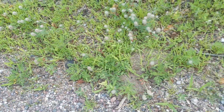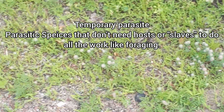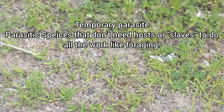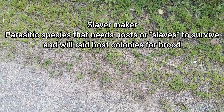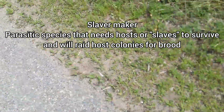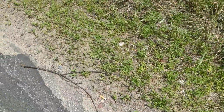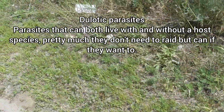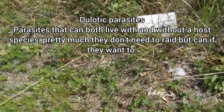There are three types of Parasitic Formica. You have the Temporary Parasite, which includes things like Formica Obscuripes, Obscurventurus, Ulci, Exectoides, and Rufa. You have the Slave Makers, which are not temporary parasites — they make slaves. They go out and raid other Formica colonies for their workers. The next set is Dulotic, which is the combination of the two — a parasitic species that will go out and get hosts, but they do not require hosts to survive.